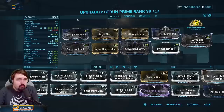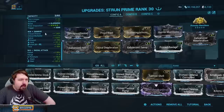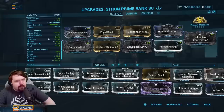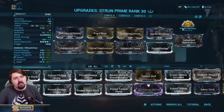The Incarnon mode build is not an insane investment — only three Forma — though there are a lot of Galvanized mods. Scrolling down to the Incarnon mode stats: 144% critical chance with a 7.1x multiplier and 546% status. Also, it has a radial attack that explodes. That's pretty strong — it's up there in terms of how good it is. It's a pretty standard build otherwise: we're running viral-heat and similar setups.